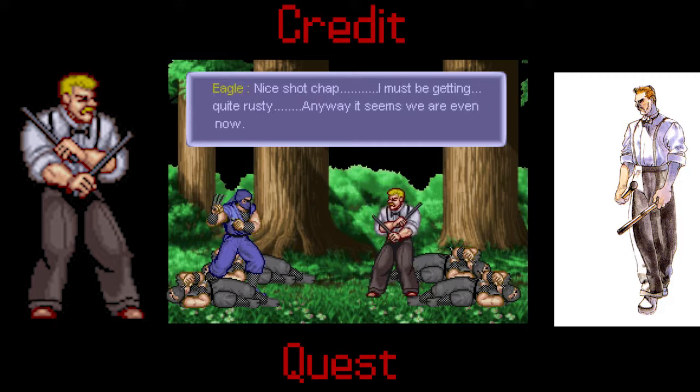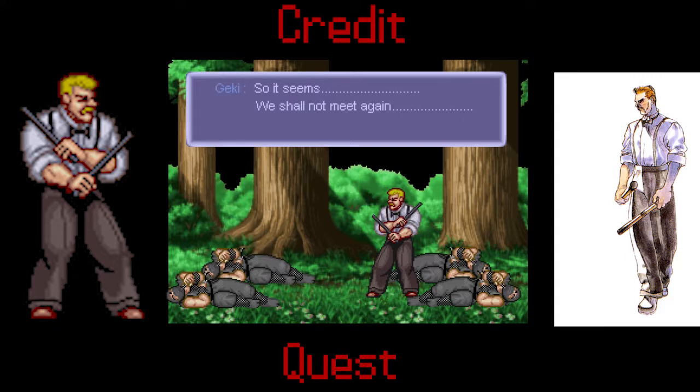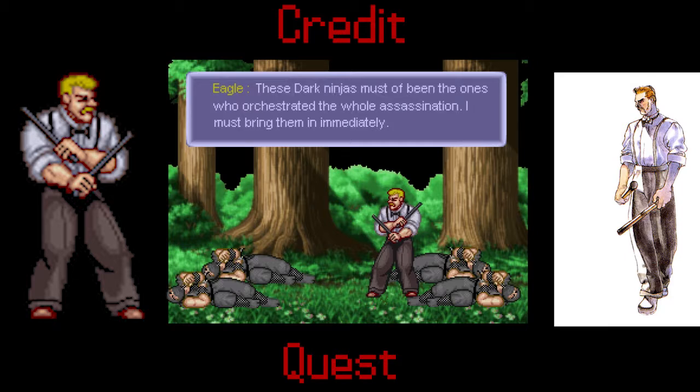'If I were really my brother, I would have killed you where you stand just now.' 'Nice shot, chap. I must be getting quite rusty. Anyway, it seems we're even now.' 'So it seems. We shall not meet again.' A rather odd fellow, but very honorable — I believe what he said was indeed the truth. What a mess. At least it wasn't a total failure. These dark ninjas must have been the ones who orchestrated the whole assassination — I must bring them in immediately.